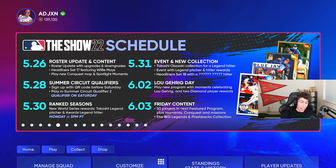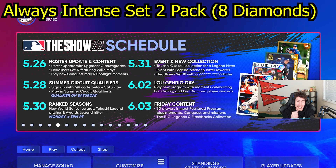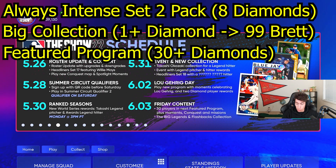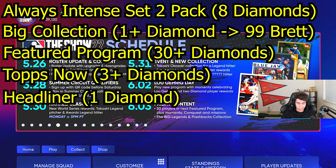We have over 43 new diamonds dropping today. Let me know in the comments what you're most excited for from the content drop. We have the always intense set two packs with eight diamonds, attributes for finest Brian Wilson, the big legends and flashback collection with 99 finest George Brett, the featured program future stars — one from each team — and Topps Now and a new headliner dropping later today.